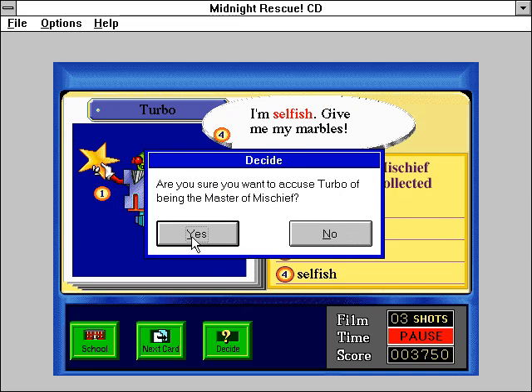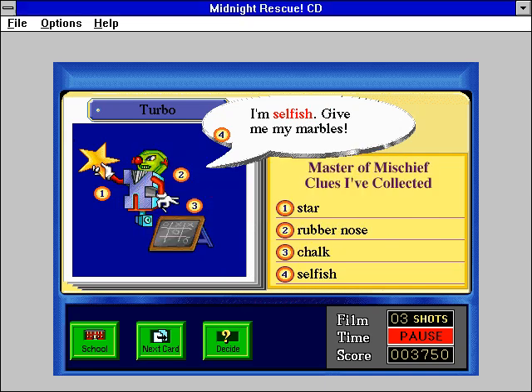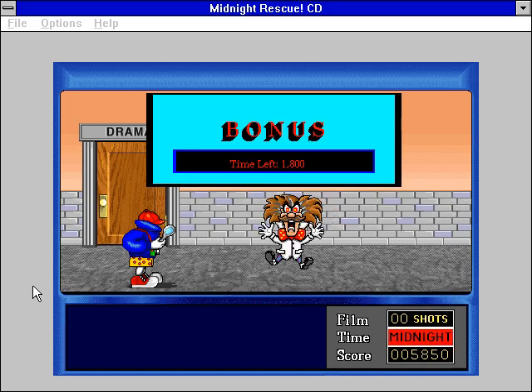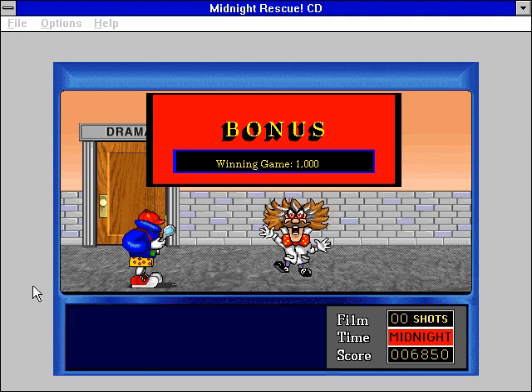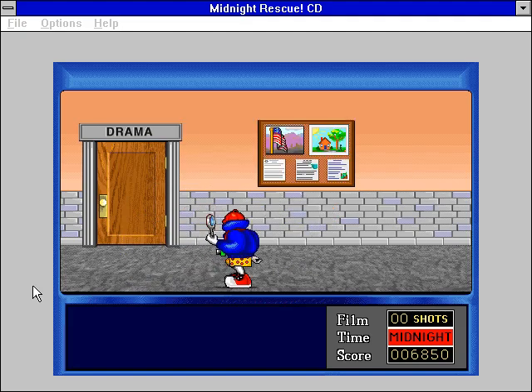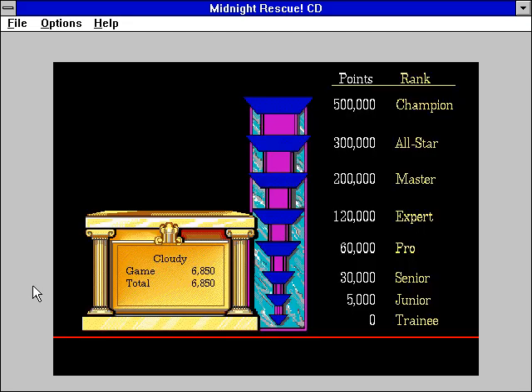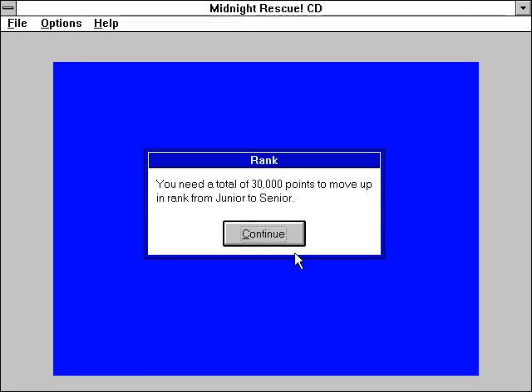Are you sure you want to accuse Turbo of being the Master of Mischief? I accuse you of being the Master of Mischief! The rats! You found me! You need a total of 30,000 points to move up in rank from junior to senior.